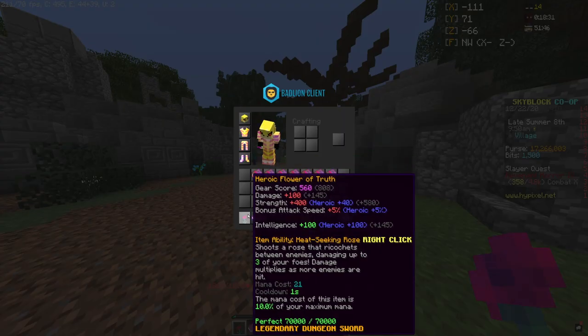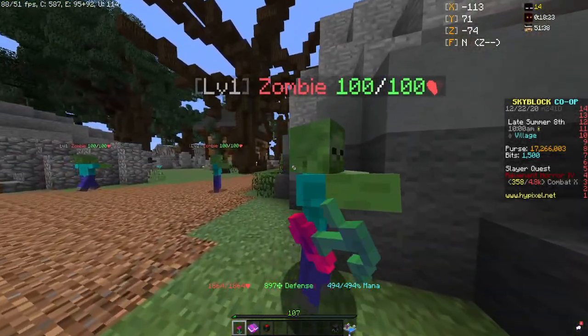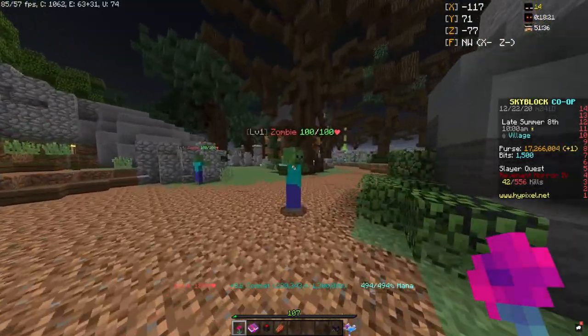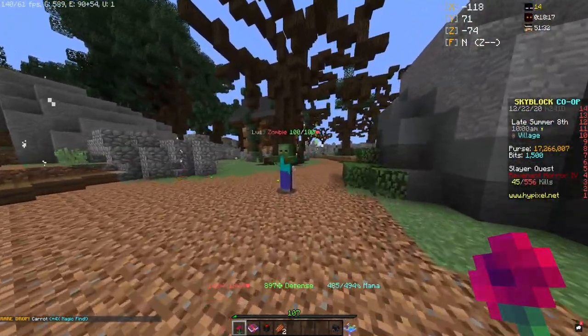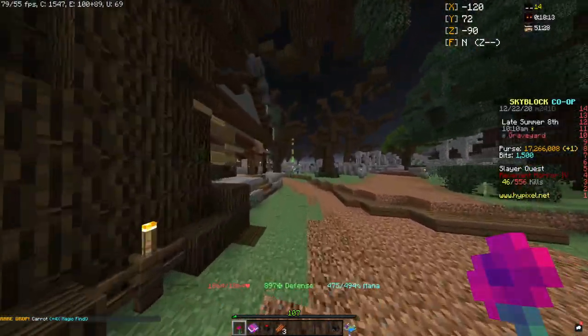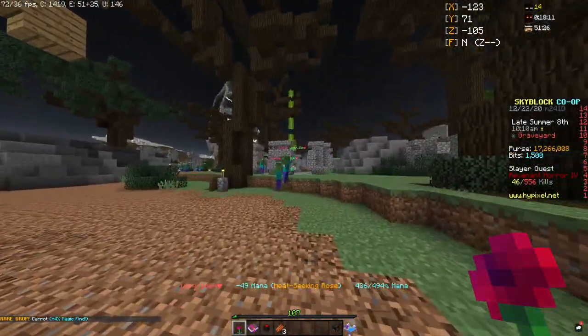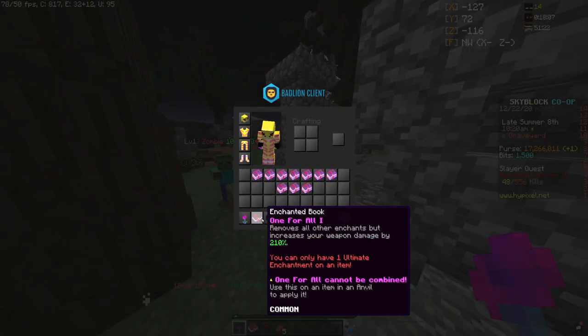put on the Withered. This thing does have a Heroic reforge — that's just how I bought it. We'll change it later, but we're gonna hit the zombie: 19,900 right click, 19,900. So it's doing consistent basically 20k damage a hit. I'm gonna go put the One for All book on and we're gonna do another damage test.